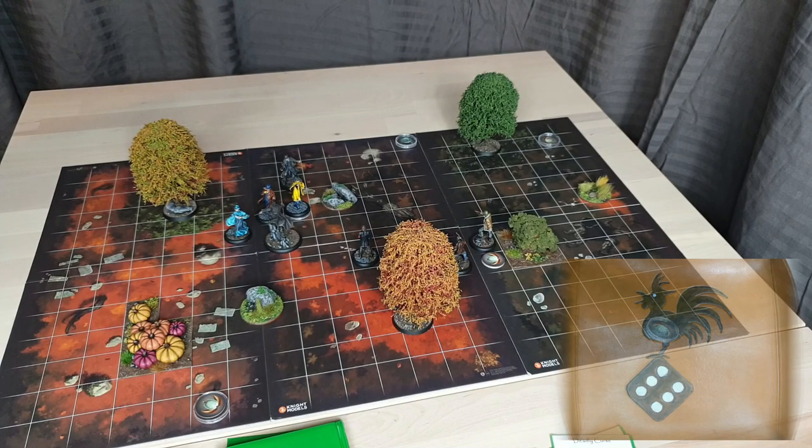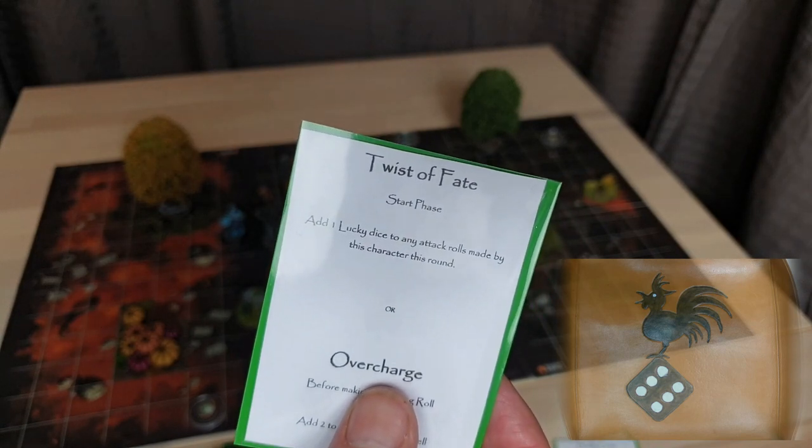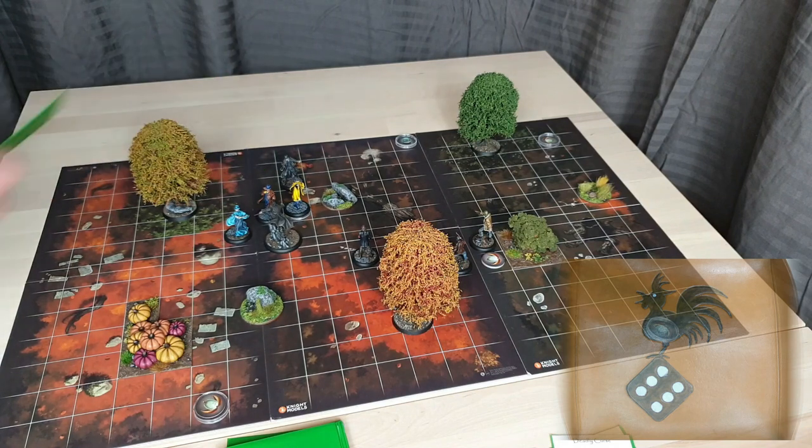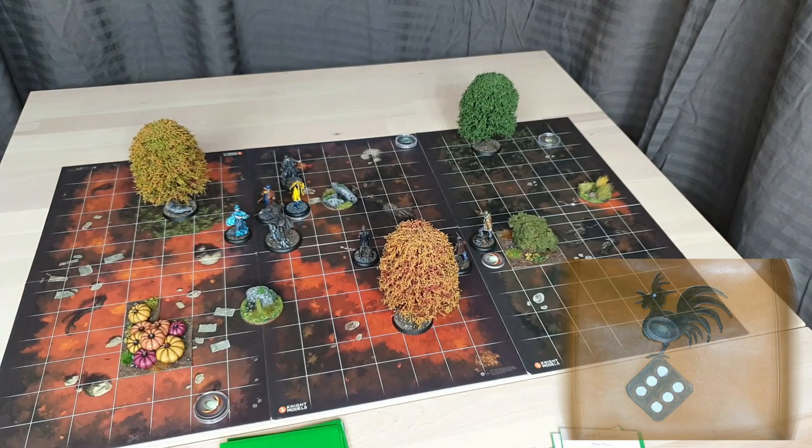At the start of round two the Auras play Twist of Fate on Aura 1 in yellow — adding one lucky dice to her attack rolls this round — because she has Avada Kedavra. In the magic phase the Auras play Power Control, adding two power tokens to the pool. We pay upkeep for the Patronus costing two power, then advance the cooldown clock — Crucio, Expecto Patronum, and Stupefy all move to their first cooldown step. We're into the activation phase of turn two with the Snatchers going first again.